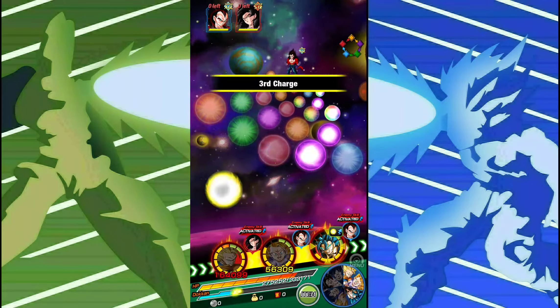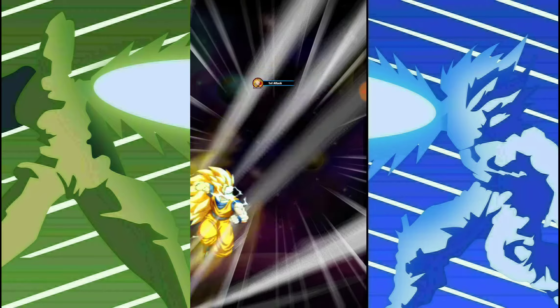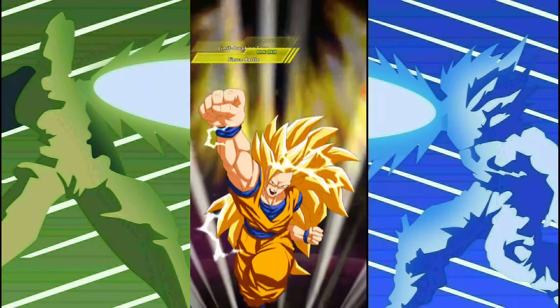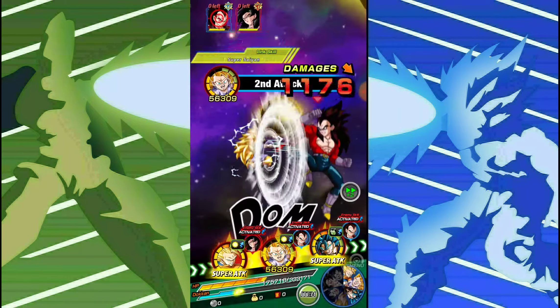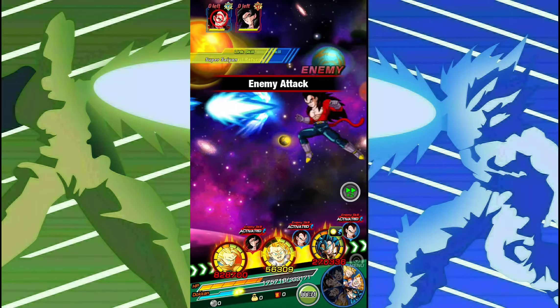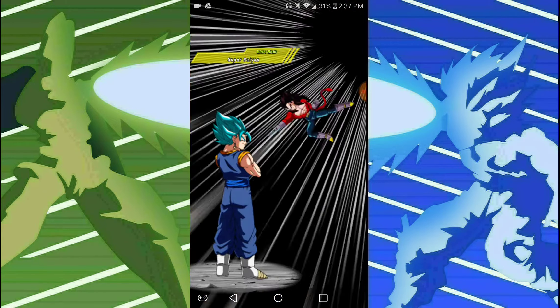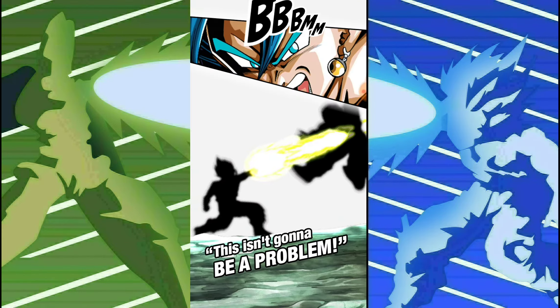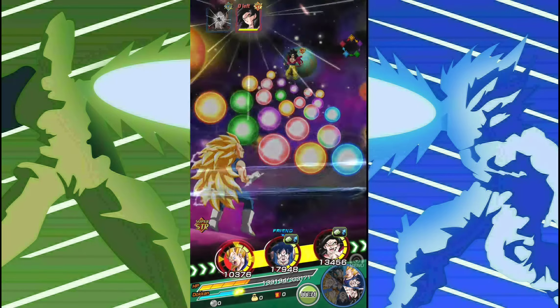I'll get a Super Attack with Vegito Blue and we should be good health-wise. He can hit 828k before EZA, which is definitely solid — not the greatest thing in the world, but definitely not the worst. He's getting Super Attacked — let's see what he can tank: 86k, not the best tank. But once he gets his EZA, I think he also gets a defensive boost, which will most definitely help him.